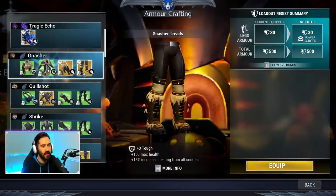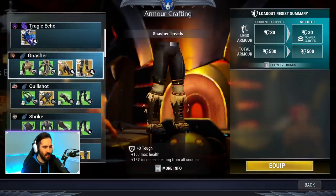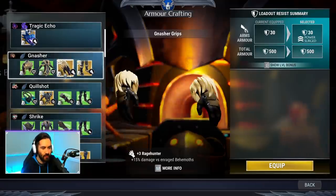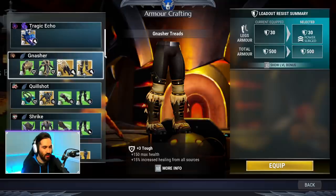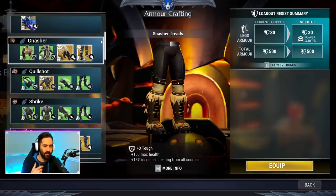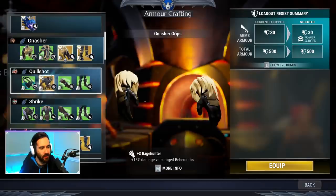Moving on to Gnasher, a very common starter set. I used to recommend this all the time and I still kind of do. The boots and gloves are the main contenders here — the chest and helm are very forgettable. They offer Tough, which is great for starters, giving extra health and healing from all sources. You also get Rage Hunter, which is a great passive damage benefit, and two power sockets which is really good for the early game. Really great on your first pass through, but after you prestige your first weapon you kind of graduate from this and don't come back till much later.